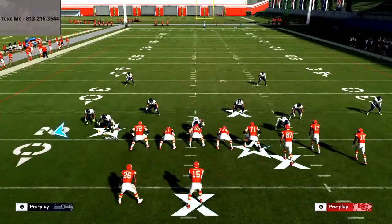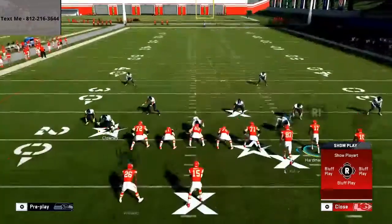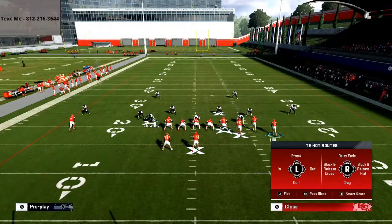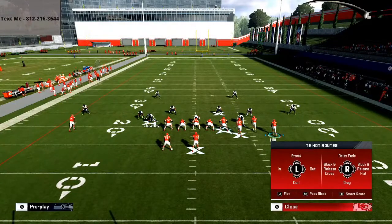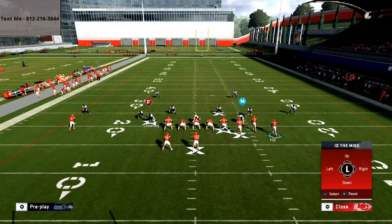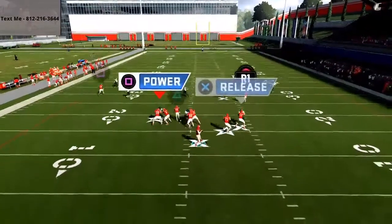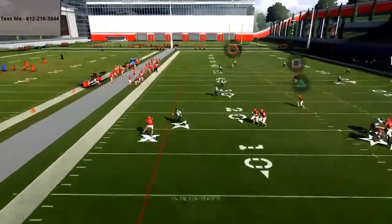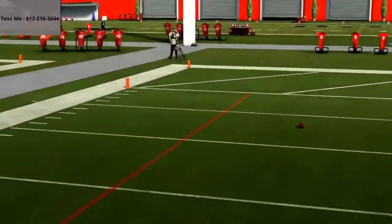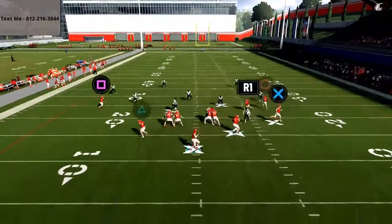Deep corner is a cover three and cover four killer — absolute killer. All you want to do at the snap of the ball is take Travis Kelsey — typically he's either going to block, or I'm going to put him on a simple block and release flat route, and then do some pass protection setups, just like we did from the last video. If the defense tries to go to some type of cover four, you can roll out with your quarterback and you'll be able to hit that post route to Tyreek Hill over the top, because the in route from the play does such a really good job.